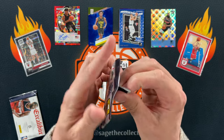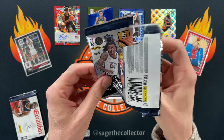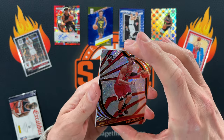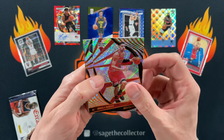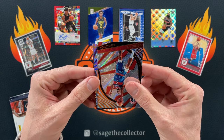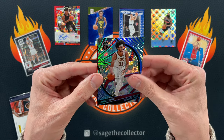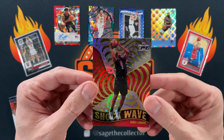Revolution. Going Galactic Hunting — going Auto Hunting. Revolution only has two players that are on-card autos, and odds of hitting one of those are slim to none. Got Vooch, got Cat, Bradley Beal. Numbered card — who is it? Fro. That is Impact, numbered 149. Very nice. Two numbered cards — I'll take it.